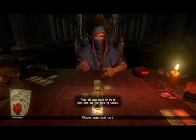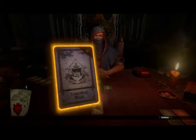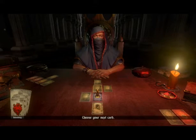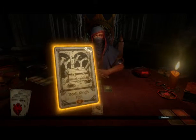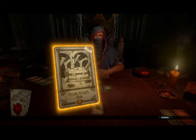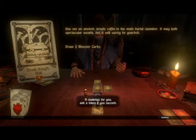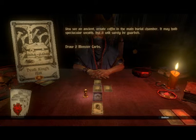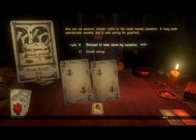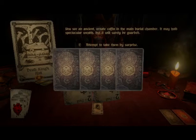Now all you need to do is find and kill the Jack of Skulls and we can progress — thank you for telling me he's on this floor. Another travelling mage — I'm going to pass him up. The Dead King's Hall: Greed. If it were not for greed, then who would play at this game? You find an ancient ornate coffin in the main burial chamber — it may hold spectacular wealth, but will surely be guarded. Two monster cards this time — two Twos of Dust. Let's try and take them by surprise. This one might be risky if it fails, and he even double shuffled them.